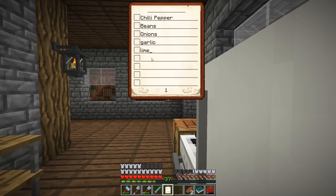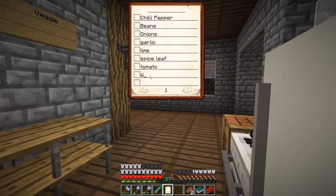So garlic, lime, spice and tomato - that's a salsa taken care of. The taco needs walnuts, lettuce and rice. So we have our list of things we need for our super food, and this is going to be called Chili Wowers: chili peppers, beans, onions, garlic, lime, spice leaf, tomato, walnut, lettuce and rice. Super simple.